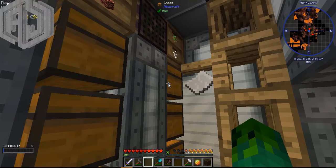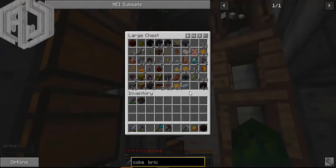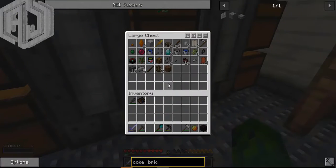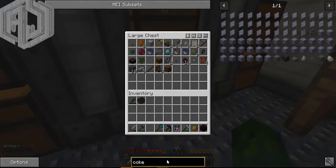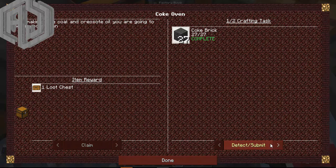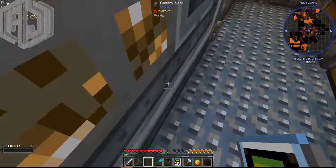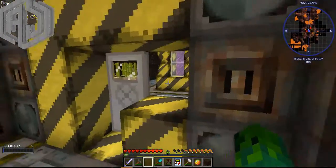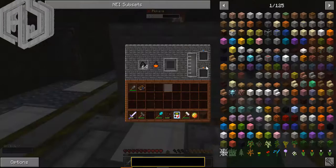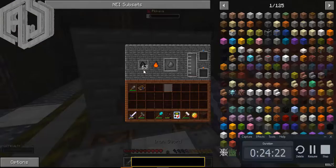I'm thinking what I should do for the remaining episode because it's a kind of small episode. Let me claim the quest actually - that's a good plan for a start. I'm back with the coal coke then - I was taking some quests. Claim done.